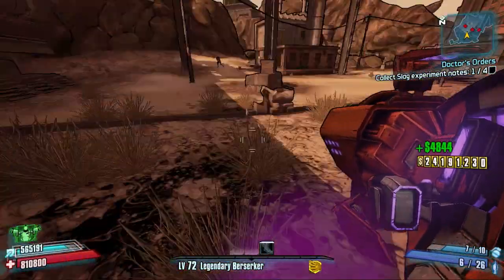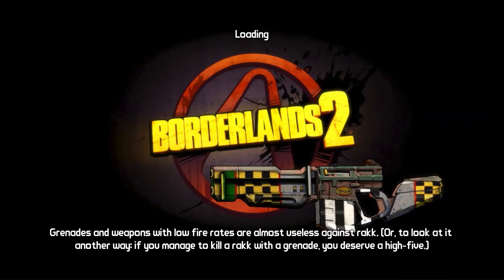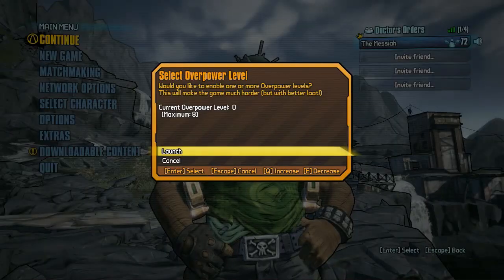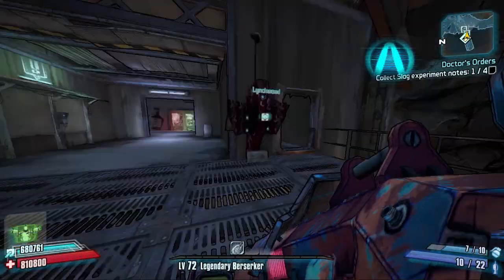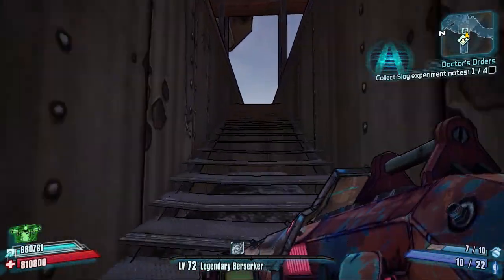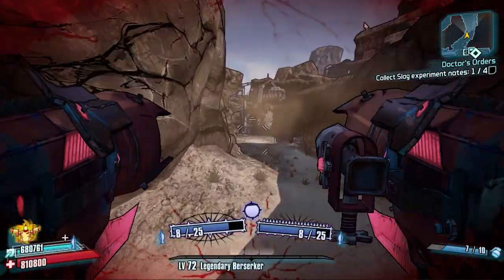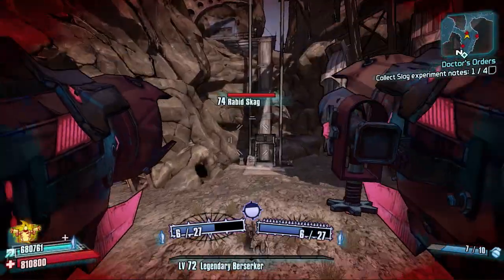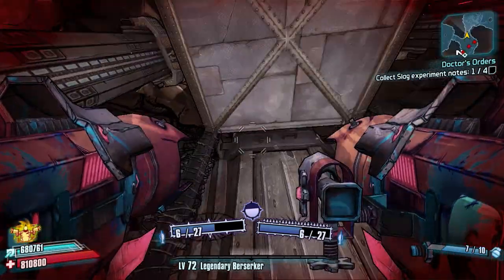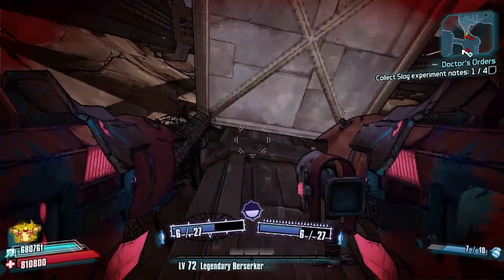No drop — we're going to quit out and come back in. That was Mad Dog — he's a little minor rat kind of thing, bit of a wimp really. He doesn't take much to kill even on high Overpower levels, so he's no Dukino's mom — she's an absolute tank. This farm should be cleared up very quickly. Mad Dog drops the legendary assault rifle called the Madhouse, and we're going after that today.